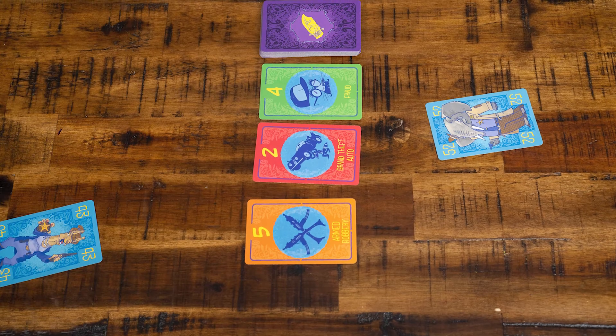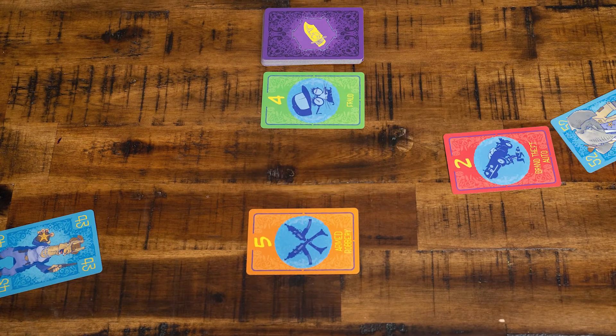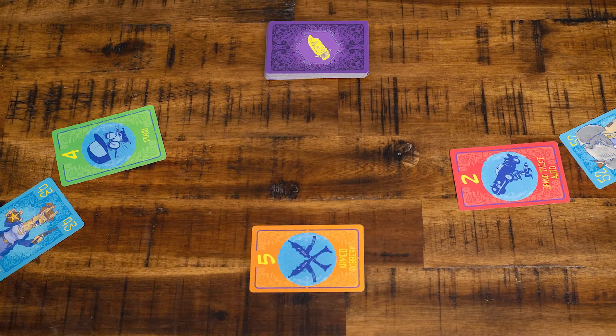For a 2-player game, make the following change. When laying criminal activity cards, lay 3 cards instead of 2. The player who laid the higher investigator card can select from the top or second from the top card. The other player then selects one of the two remaining cards. The final card is just discarded.